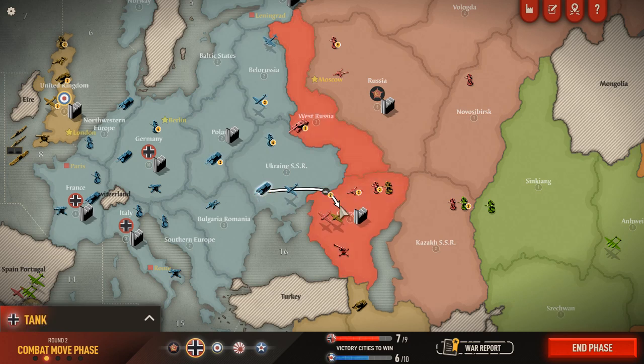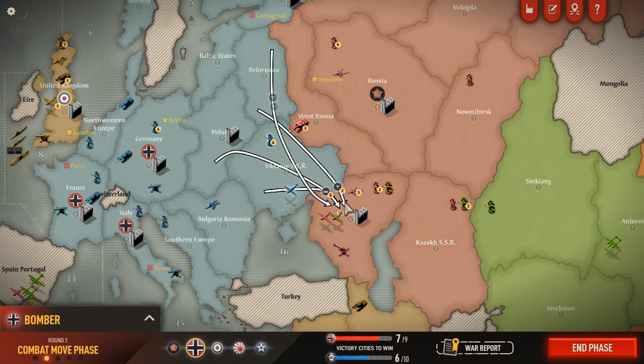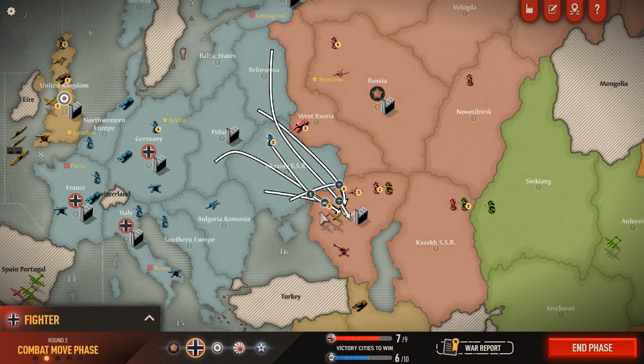We are going to launch our own version of the Battle of Stalingrad. It's going to be a near-run thing because the enemy has a large force already there. I think Belarus will probably fall. Air units on the offensive are better than air units on the defensive, so I'm going to focus the majority of my strength down here. We'll do one infantry unit as cannon fodder, and then we've got five armored units, four fighters, one bomber, one infantry.